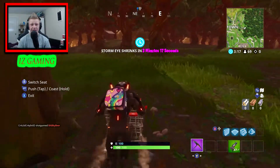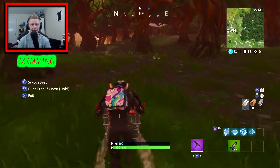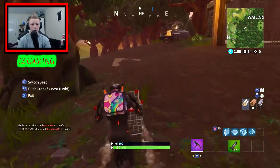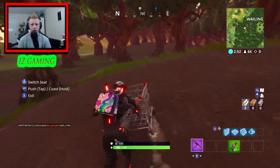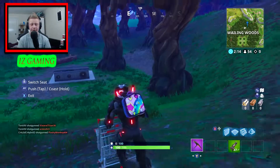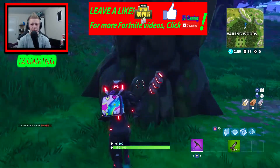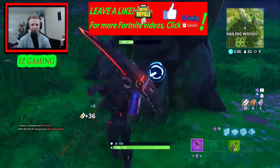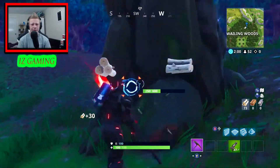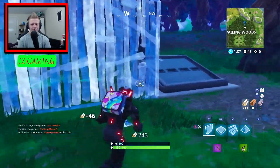We are in the next ring which is good. I dropped early so hopefully there's barely anyone here. Someone's trying to shoot at me — seriously, stop! We are back here again. I'm going to collect around 200 wood just to make sure, because we've got to do some building. We have a tactical SMG this time. Some guy tried to RPG me but missed and tried to stick me — I would have been dead if he'd stuck me.